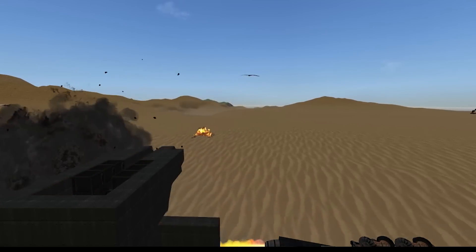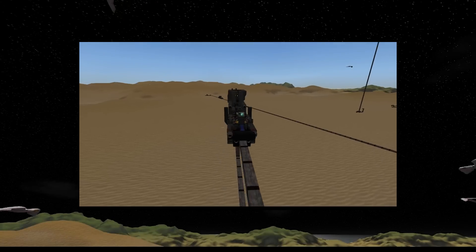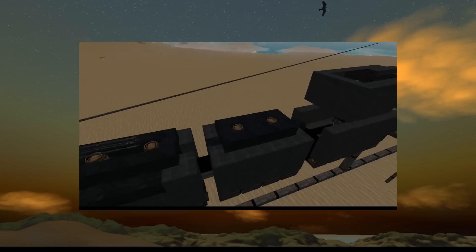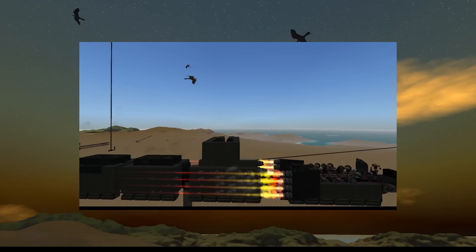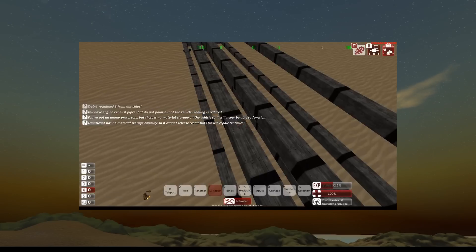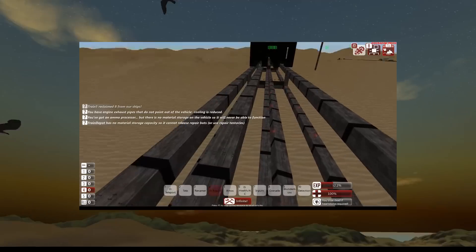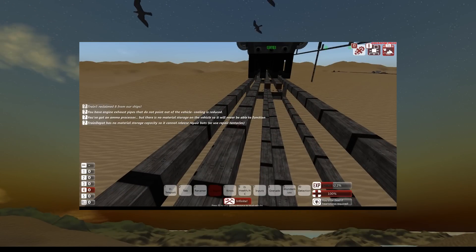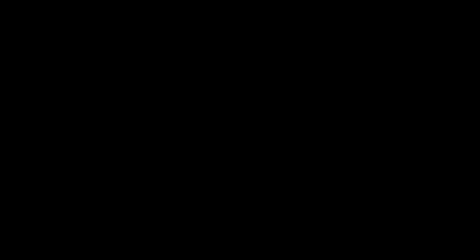After experimenting my way through a few different models, I ran into a few problems and came up with a few solutions, and I learned a lot about making trains along the way. For starters, I learned that you want a minimum of three rails so as to minimize enemies shooting chunks of your rail off, and for stability.